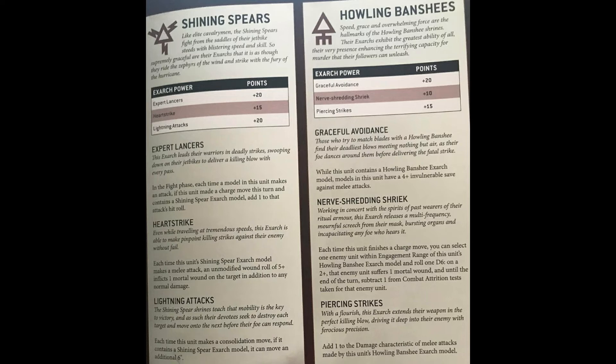Then we stack Heartstrike with that, meaning any fives we roll to wound inflict a mortal wound. Quite often what you'll have is the Exarch rolling six attacks, hitting five or six times. And because he's strength four, most of the time you're wounding on fives anyway — particularly against enemy Wraith Guards, Death Guard, and many models these days that are toughness five.